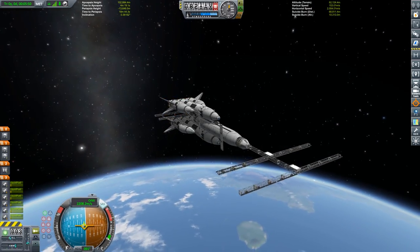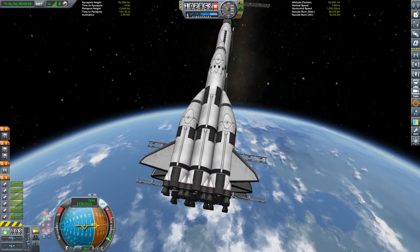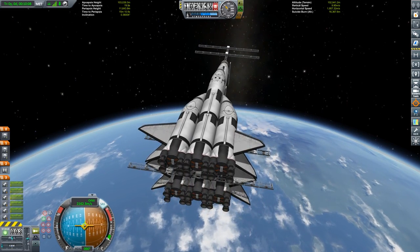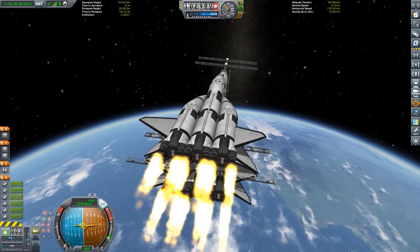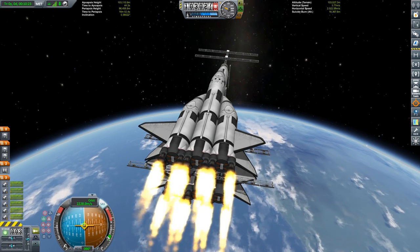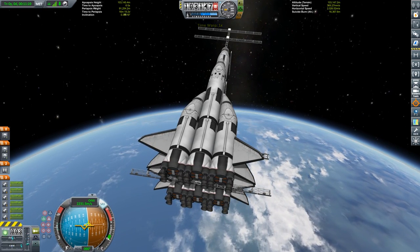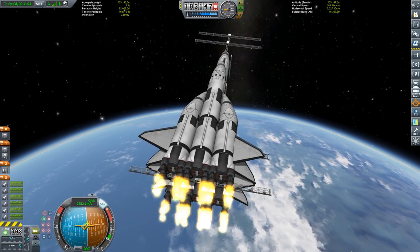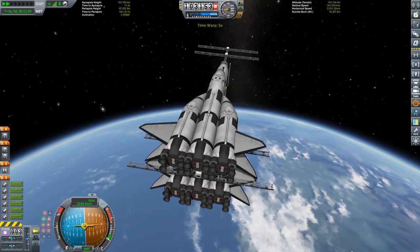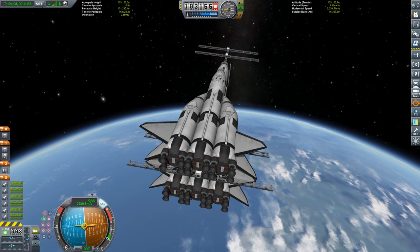We need to be slightly careful with our fuel usage because we want to bring these boosters back and land them at the Kerbal Space Center. There are no heat shields on these things, so we need to be a little careful. Just a few more puffs of the engine to circularize. You want to get your last little burn just as your time to apoapsis approaches zero.